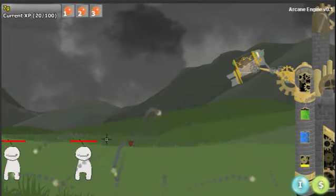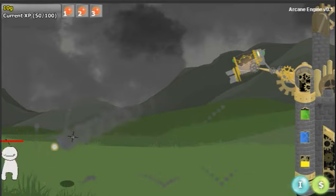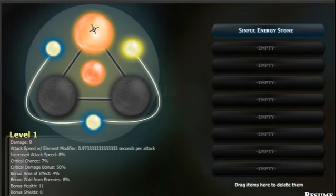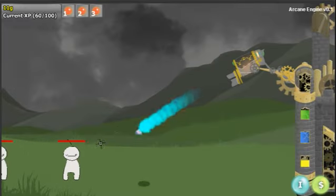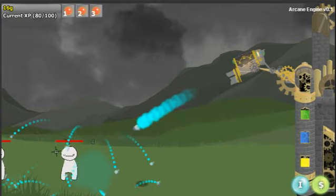Now I can kill these guys, and that's all fine and dandy, but you know, that's still just a normal tower defense — it's not very unique or anything. So what you can do, once you actually start unlocking them — I just have them all unlocked right now — is switch to ice, and then this is gonna have a slowing effect. They're gonna blow up into icicles and all that fun stuff. That's a basic element.